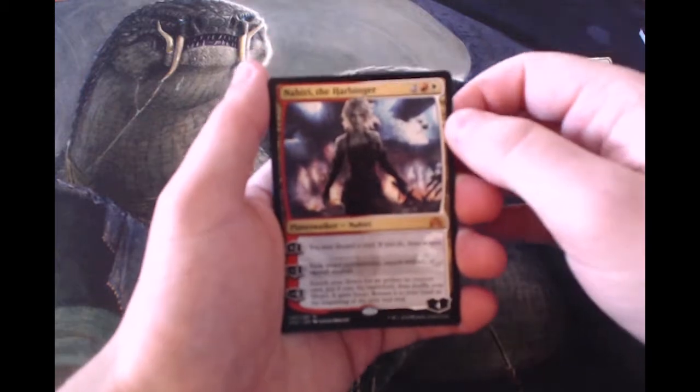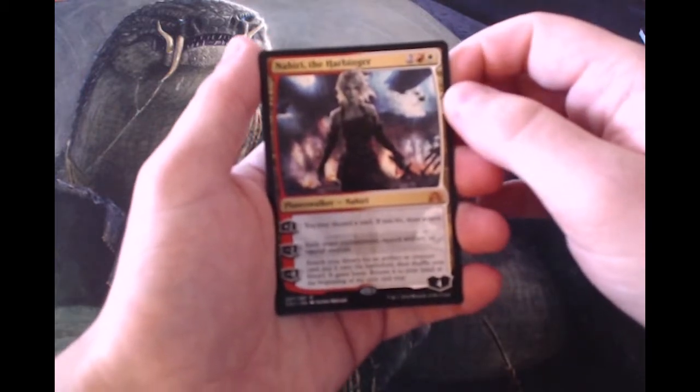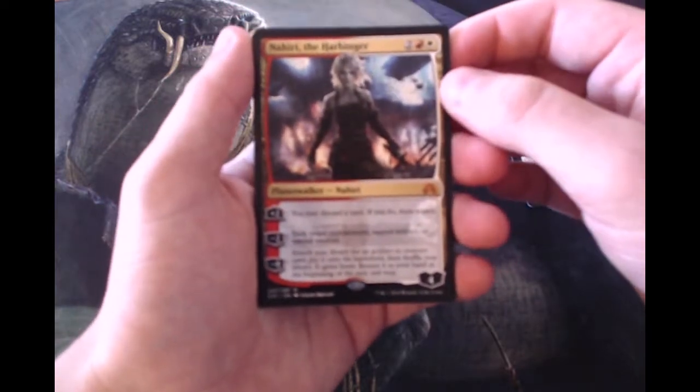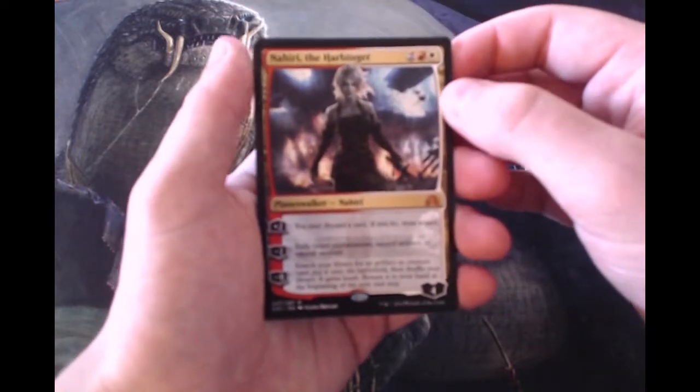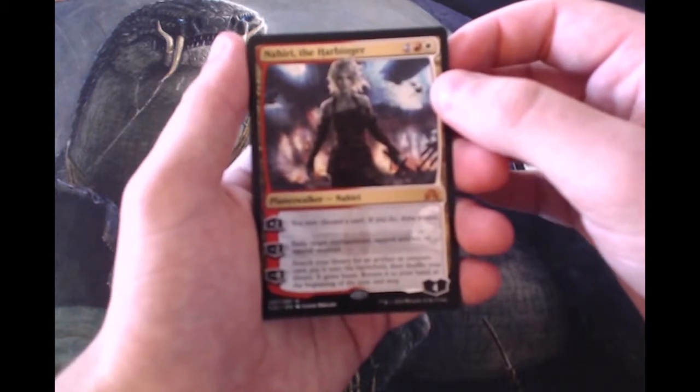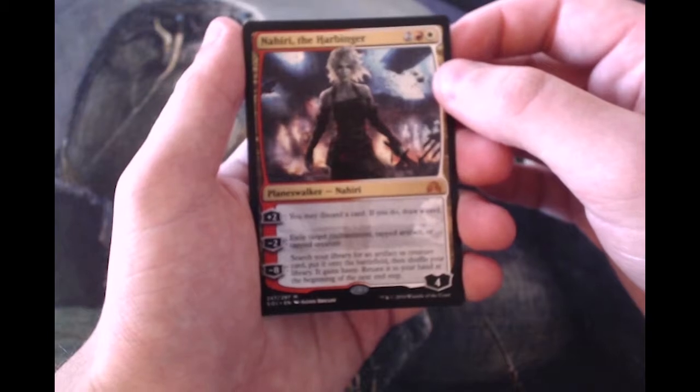It's two, a red and a white for a four-loyalty planeswalker. You can plus two: you may discard a card, and if you do you get to draw a card. You can minus two to exile a target enchantment, tapped artifact, or tapped creature.